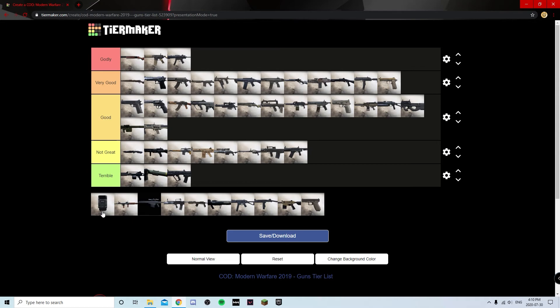The Riot Shield — it serves a purpose in that you can protect yourself and it has a two-shot melee, but it doesn't work out very well in practice. You're a lot slower running with it than with a knife, you're still exposed, and you need those two hits after getting to someone. Unless you're creeping around holding out the shield like a rat, you're probably going to get beamed by an M4 or MP5. Not Great.